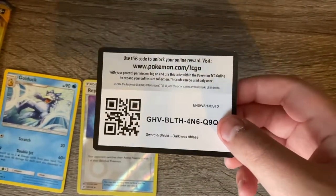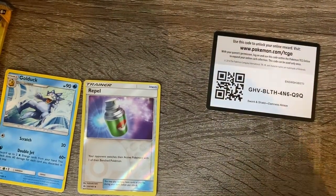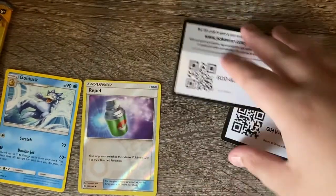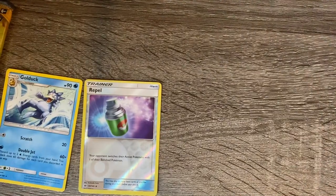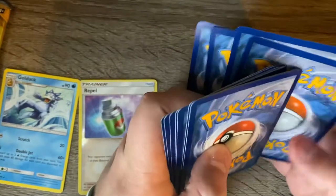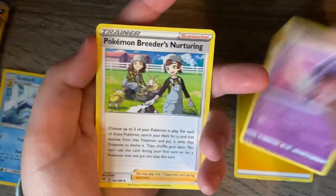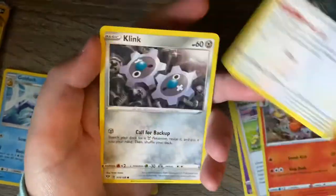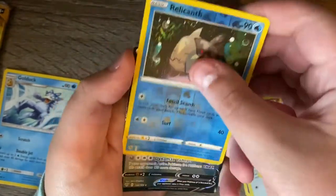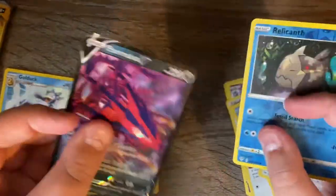I forgot to show you the code for the other one — there's this code. Alright, energy, Klink, Torch Hook, and an Eternatus V. That's our hit for today.